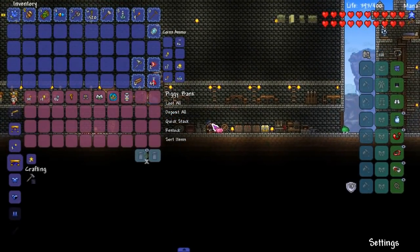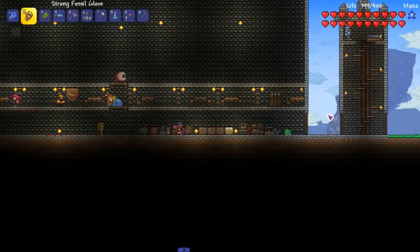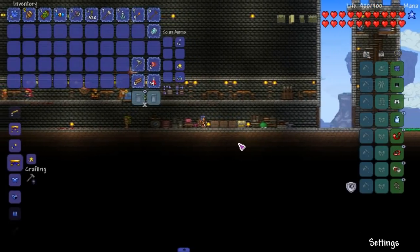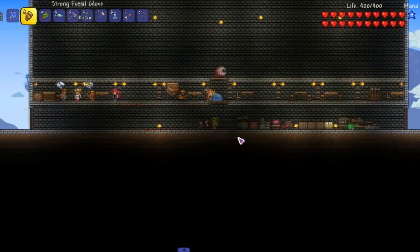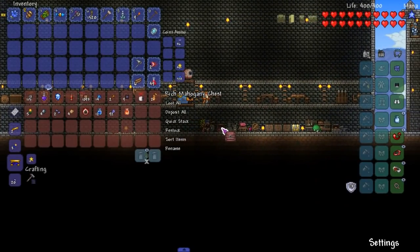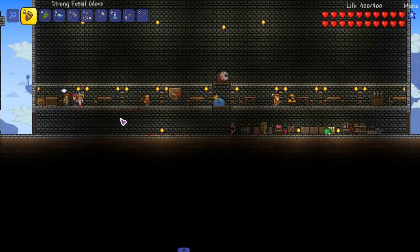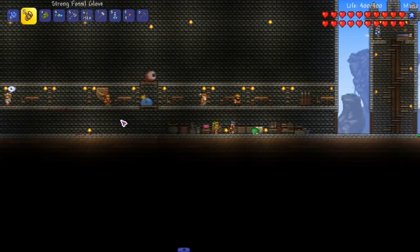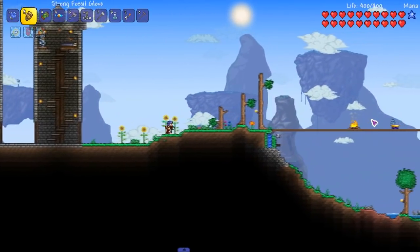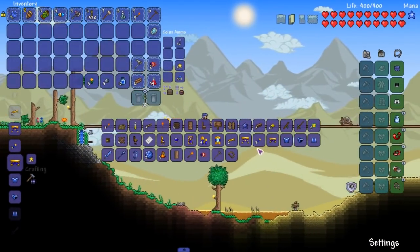So let's see — I have no idea where we're at in bosses. We have a crimson. Okay, there's no goddamn way we're fighting that with 13 defense. Do I have potions? Give me some potions. Right here, let's make some iron skin. I don't have a potion area yet — it's over here, that's why. Let me get over here.